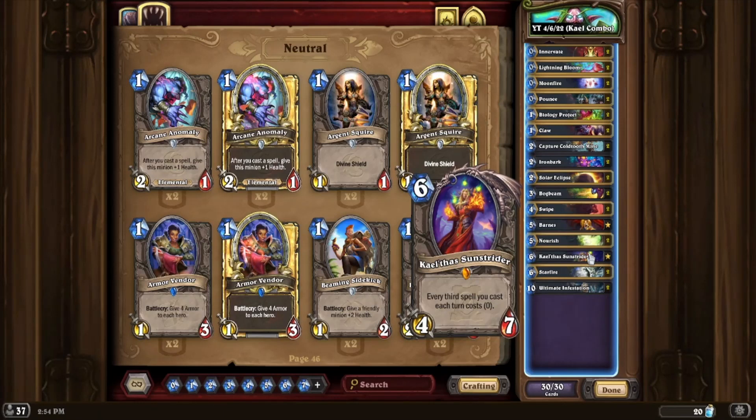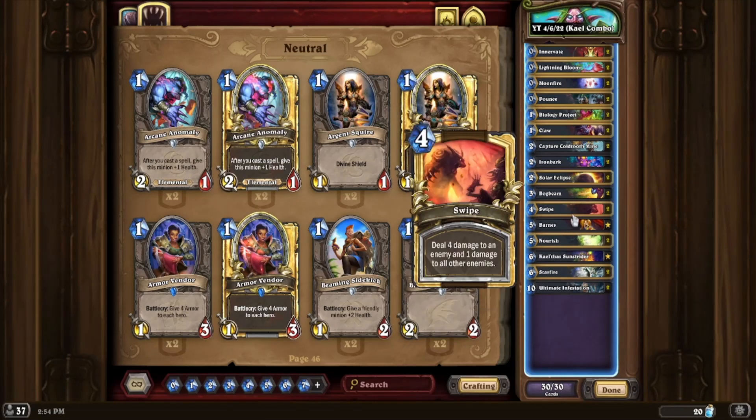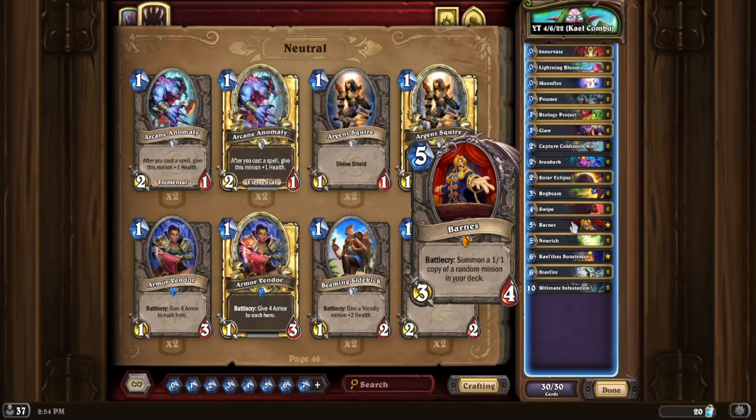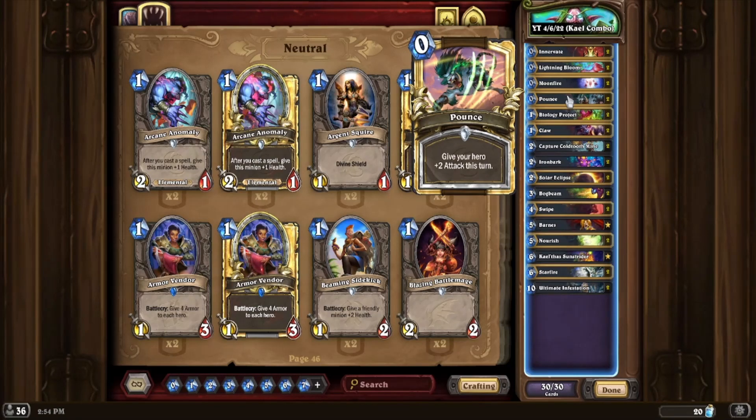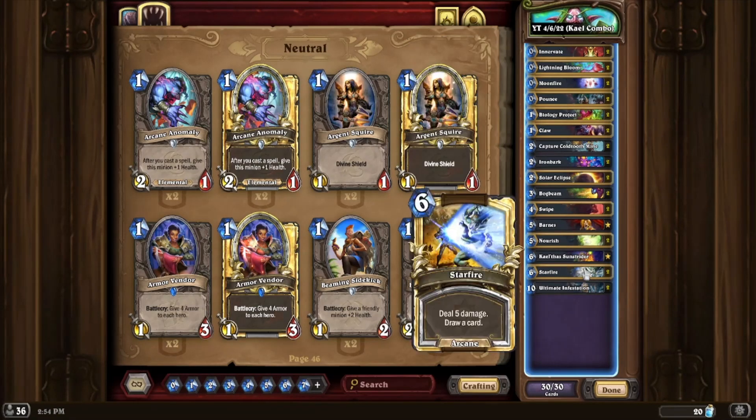So it's a six mana 6/7. It's the core of the deck. You have to get to mana six to cast him, but you can cheat him out with Barnes, which summons a 1/1 copy of a random minion in your deck. So as long as you haven't drawn Kael'thas, Barnes gives you on turn five a 1/1 copy of Kael'thas. So you either go in with Kael'thas or Barnes and a ton of cheap mana gain with Innervate and Lightning Bloom. Plus you have Moonfire and Pounce that act to give a little bit of extra damage and cost nothing, so that activates the Kael'thas.